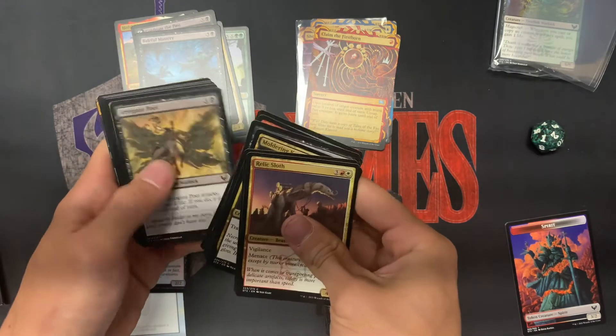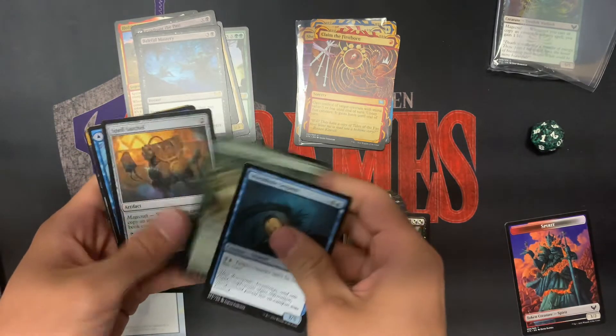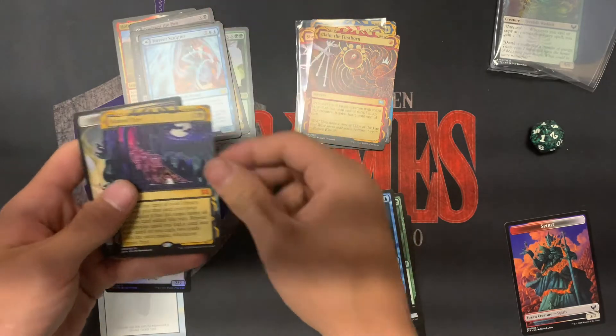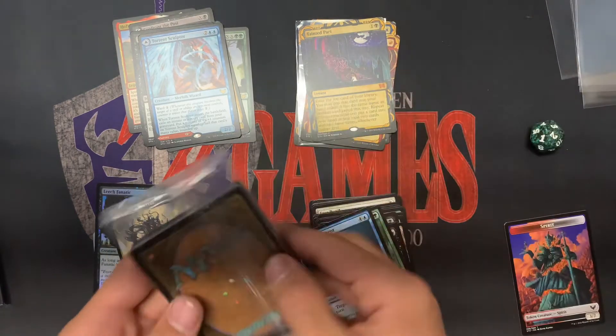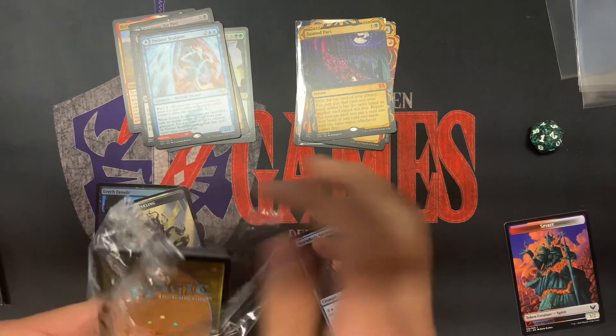All the commons — here's a lesson; this one's a common, so it goes right into the commons. Commons sculptor, tainted — oh there it is! And real quick, just in case you guys are curious, we're going to check in and see what is in the themed pack.